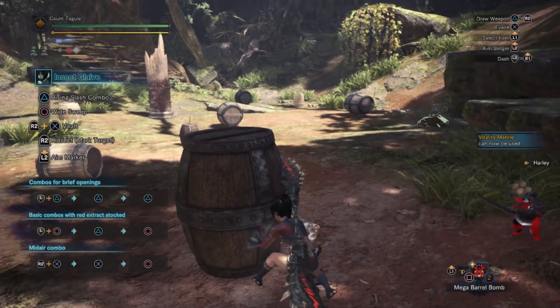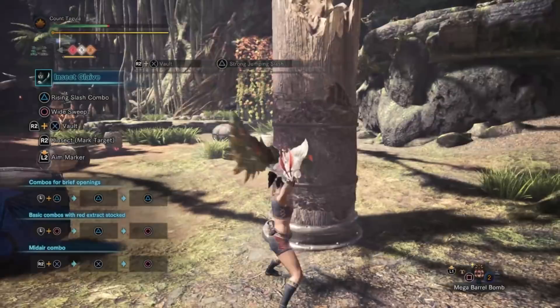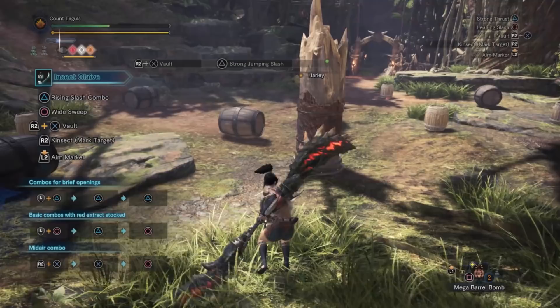So we've gone ahead and done a little bit of damage. Got our Kinsect boost back, so let's just go ahead and do this here. And nothing terrible - oh, we got a bunch of negative crits on that. That was awesome. Gotta love negative affinity on weapons.